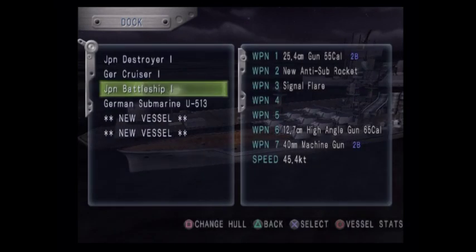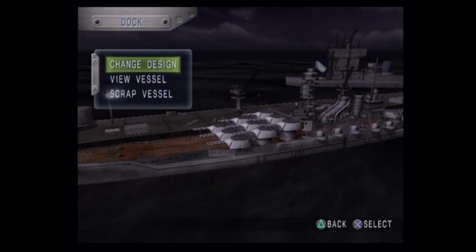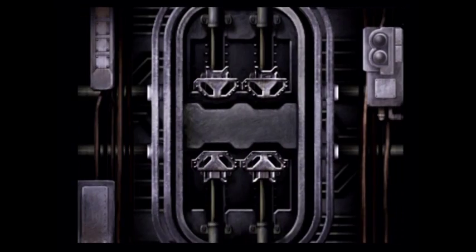I was going to mention the fact that we start off with a submarine - I'll talk about that in just a moment. Submarines: they give you the first submarine, which is the submarine that Commander Brown was on when we rescued her. We're going to go ahead and take a look at it.